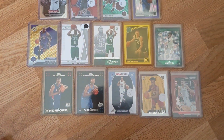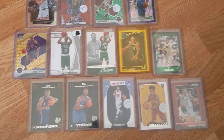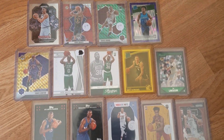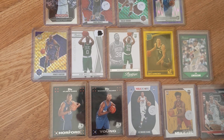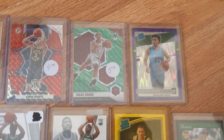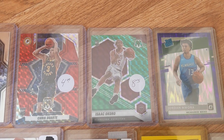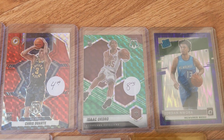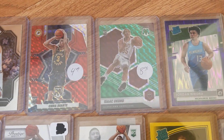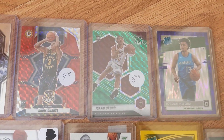Welcome to my card pickup video. I just went to Jimmy's USA and picked out a bunch of cards from the 50-cent bin — about 14 cards in total. A lot of them are just for the personal collection, though I'm thinking about selling a few. Starting with the top row, I got these nice refractor rookie color parallels. At 50 cents, it's worth picking up because you never know — one of them might be a star in the future, and worst case I could sell a few for a dollar.